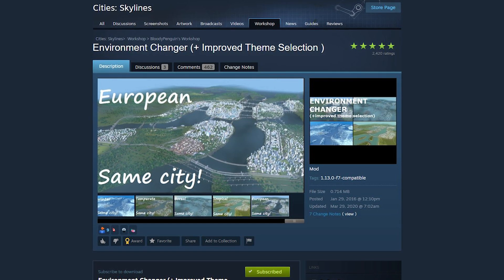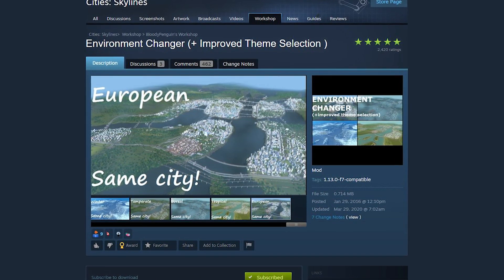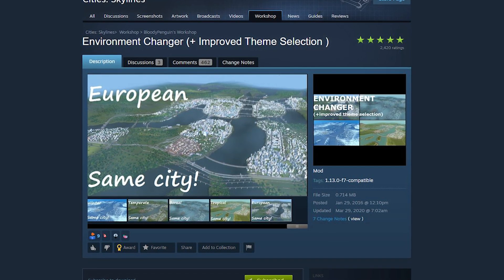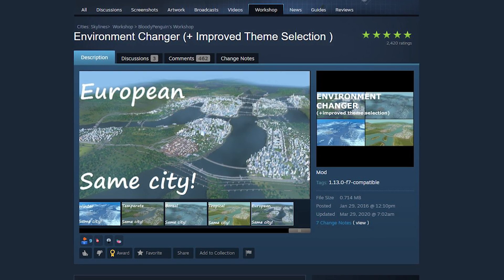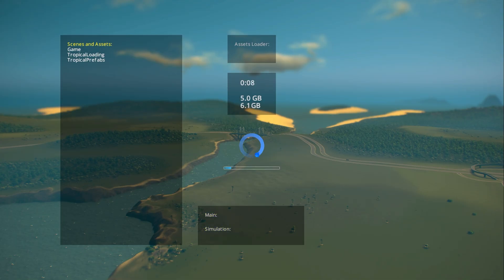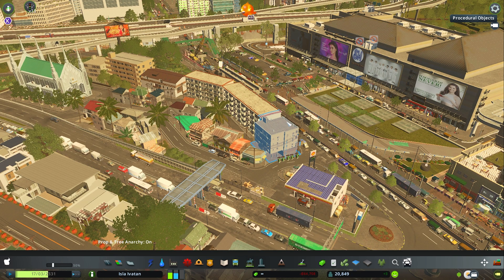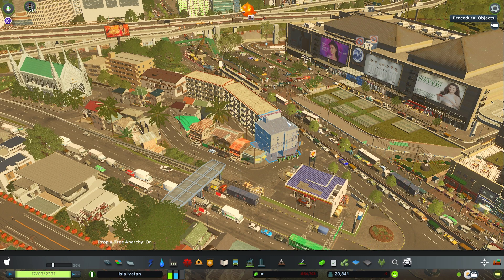The first mod we're gonna talk about is the Environment Changer by Bloody Penguin. You can totally skip this mod if you're starting a brand new city. The game will not let you change the map theme once you've already started your city unless you have this mod. Go to this drop-down menu and pick the map theme you've downloaded before loading your save.